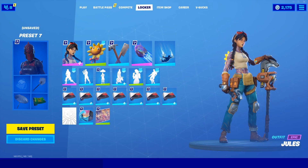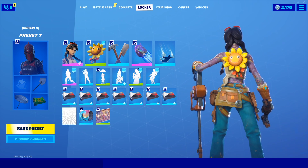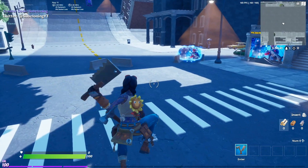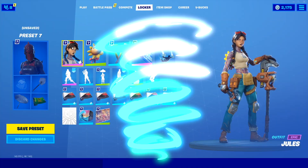Getting into the higher tier skins, we have the Jewel skin and I decided to pair her with the Sunsprout backbling just to kind of make it a more sweaty combo. And then matching the whole skin vibe, we have the Hack and Smash pickaxe and this kind of matches the whole mechanic theme.